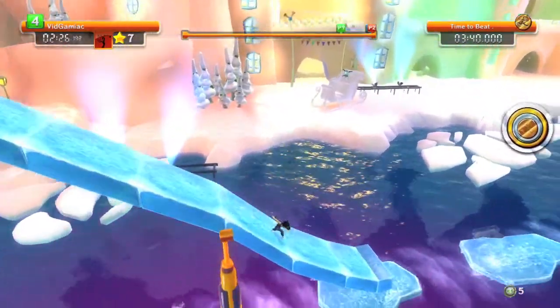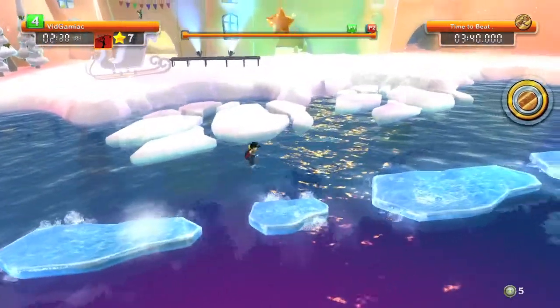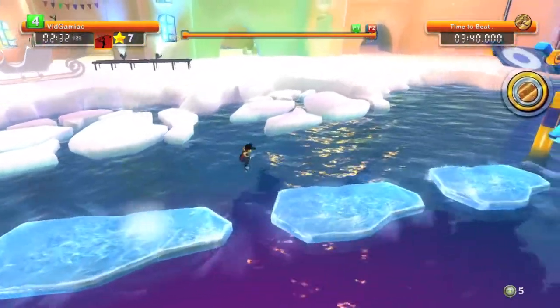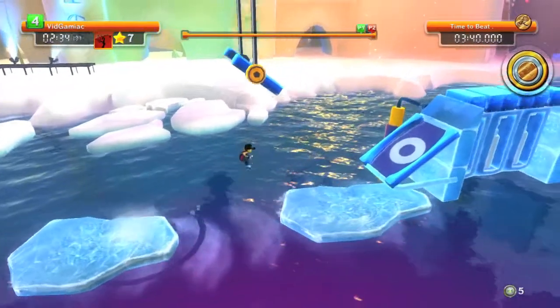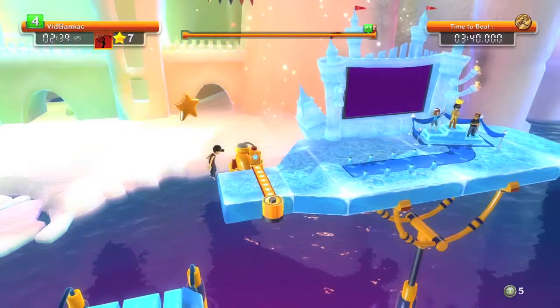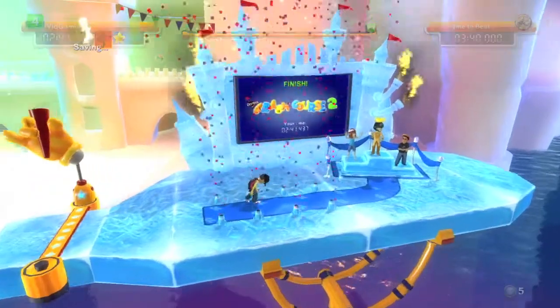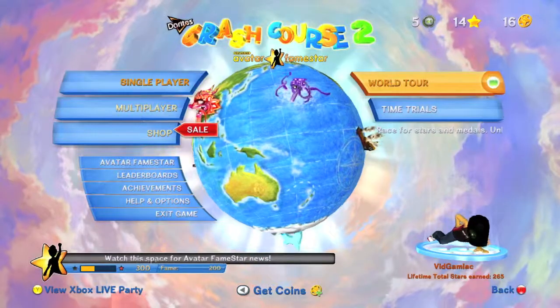So we're just going to go over here, jump up here, and then hit the checkpoint. Got some slides and then you have the icebergs that the level is named after. These things will break, so just hurry up. We can't get that star yet, so just ignore it for now and make your way over to the trampoline. Finish up the level by hitting this bouncy thing — you can get this with a crouch jump, so don't worry if you miss it with the bouncy thingy.